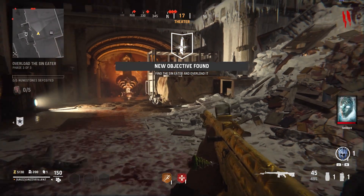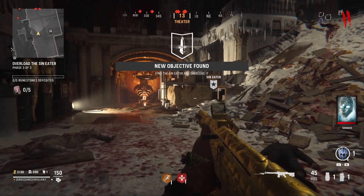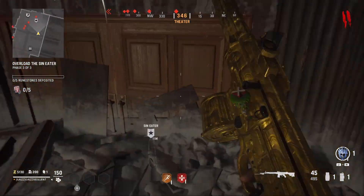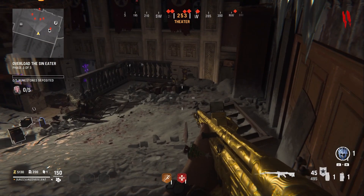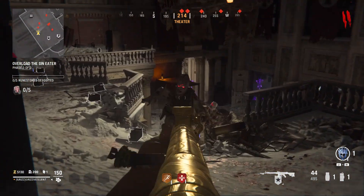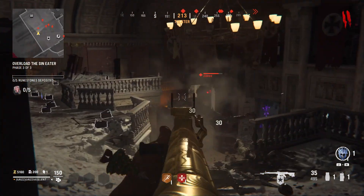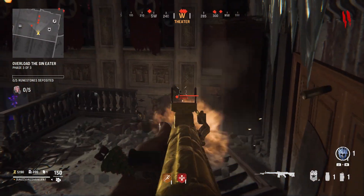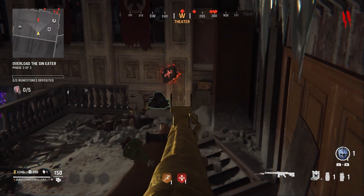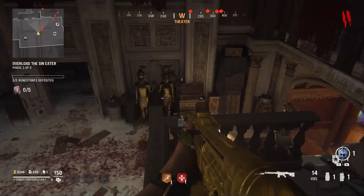To get started, we're in the theater section of Duran Fang. This glitch will be on the harvest objective. After the second sin eater is filled up and teleports to the third location, you're gonna come up to the top level of this corner here and sit in this corner. Wait and kill zombies until you see a zombie hopping in the air in front of you.